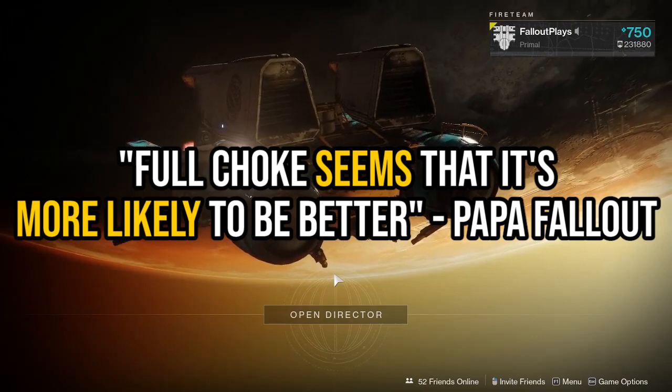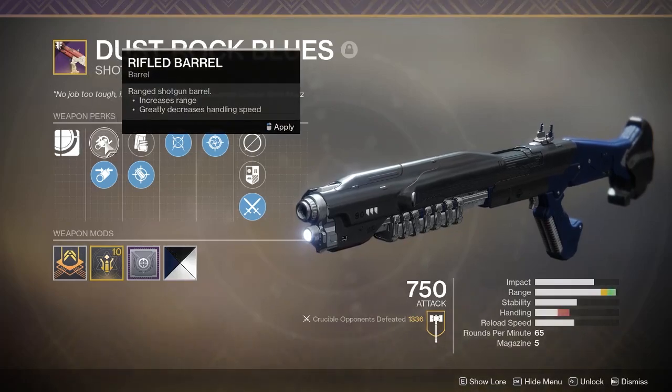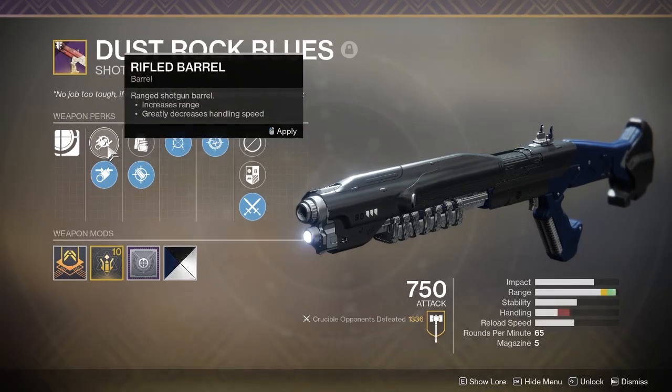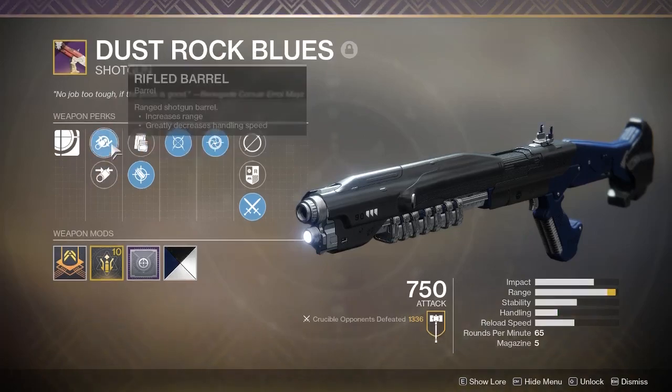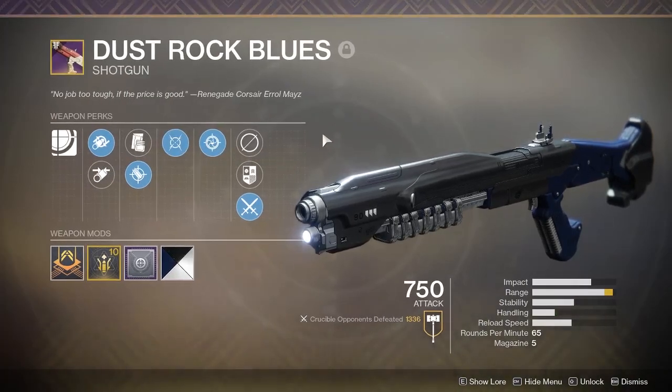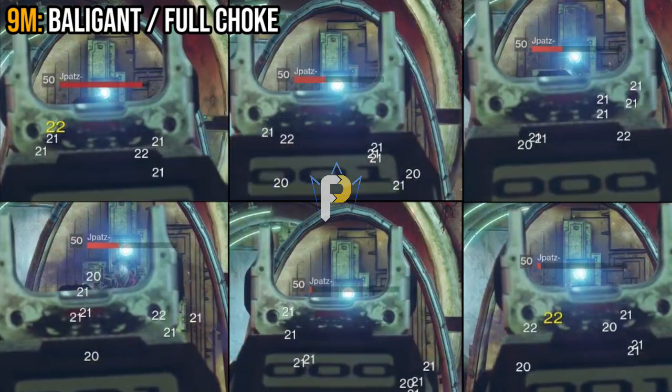Or until Bungie changes shotguns again — God help me, I didn't even think about that. Both barrels are great. They're both your best options for a PVP god roll, hands down. If you're chasing a god roll Dustrock in the Menagerie between now and Shadow Keep, if you get one with an almost perfect roll and rifled barrel, you should feel great about that. Rifled barrel is a good choice and it can deliver. But remember, every time you fire a shotgun it is a dice roll. And as far as I can tell, the odds of getting a better chance at landing more pellets and doing more damage in one shot — potentially one-shotting another player in PVP — the winner by a hair is full choke.